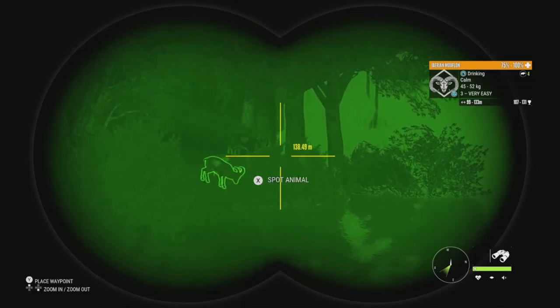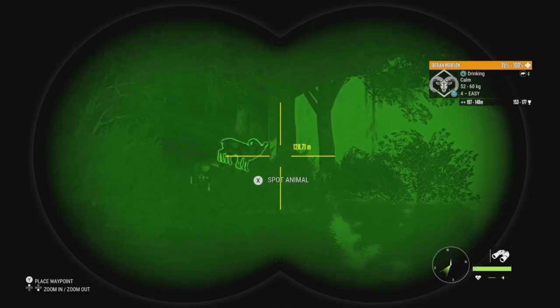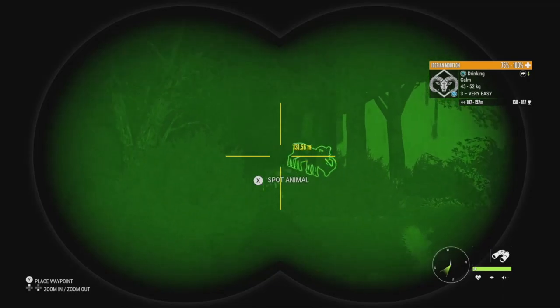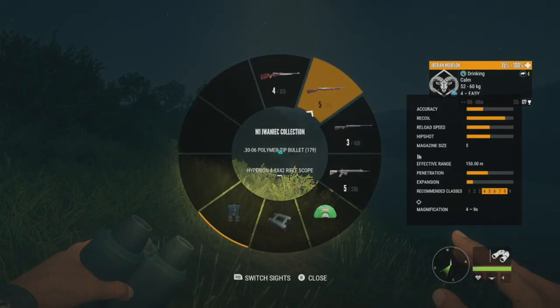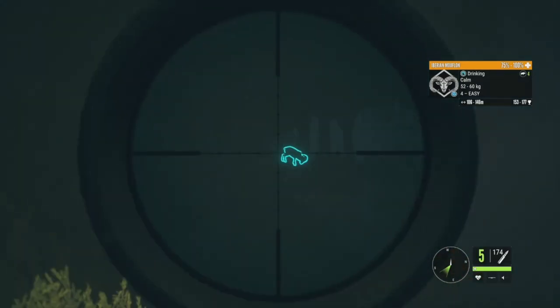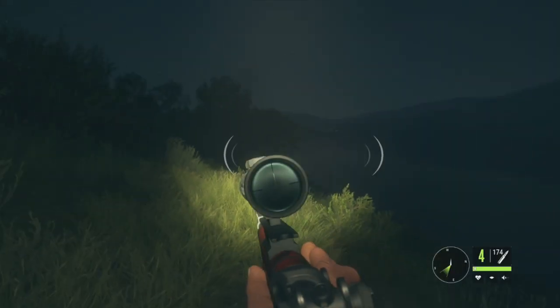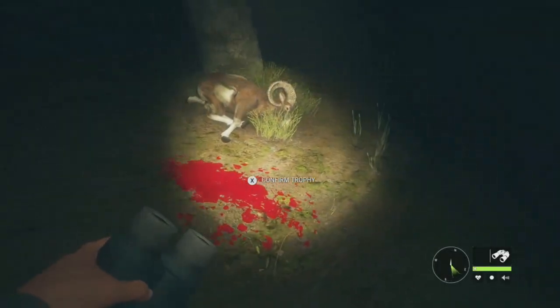We have some level 3s in there as well — one goes up to 131, another at 138 to 162. So we have some options, but we're going to take down the big level 4. Let's get the M1 out. That level 3 isn't blocking him, so we should be able to go for the shot right there. That's going to be fantastic — they'll be fleeing but we're not going to worry about them. We got vital blood — here's our level 4.